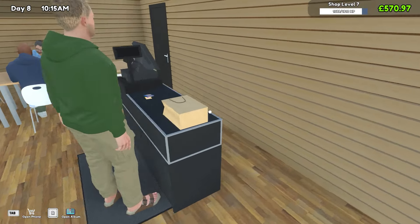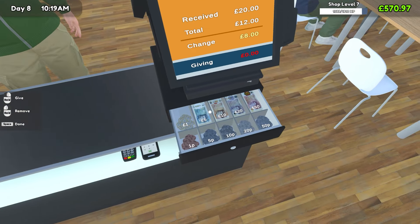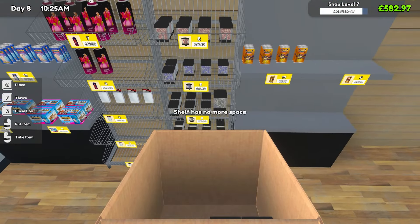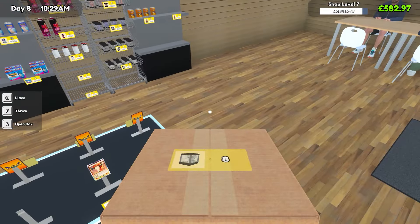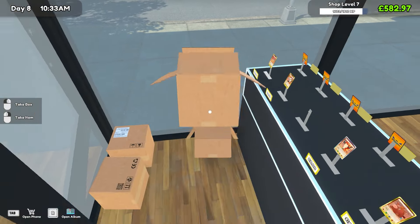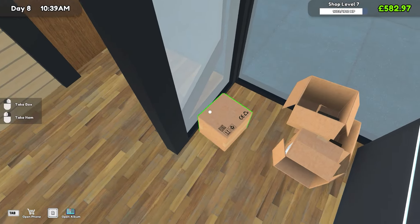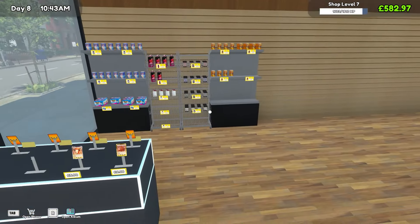Looks like we've sold another single and a booster as well. Let's go ahead and do some restocking. We've got some black dice, some white dice which we're not yet selling, and blue dice which we can put on the shelf. I don't know why but this is apparently where we're now storing all of this stuff.